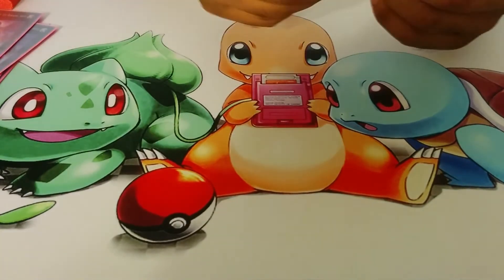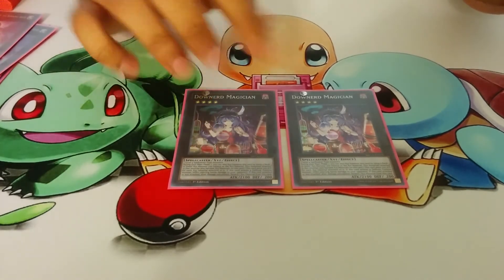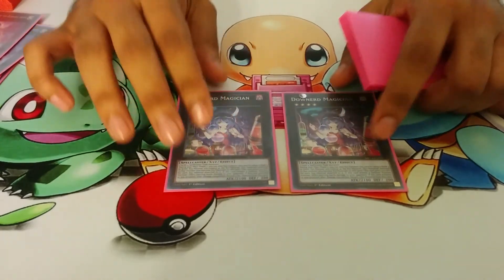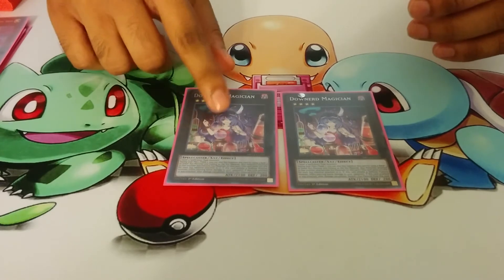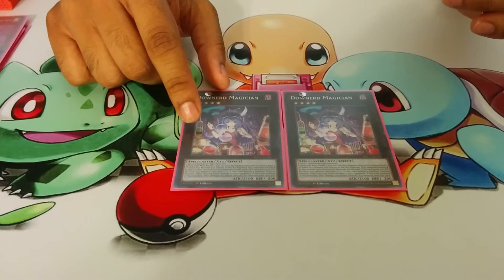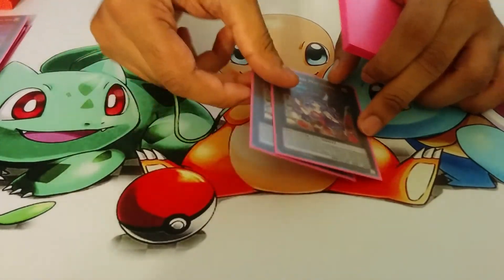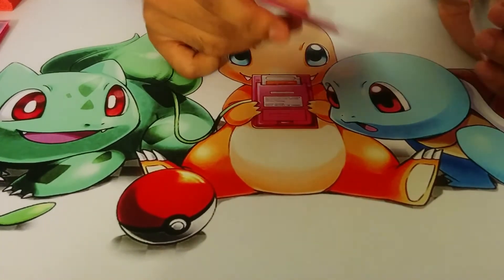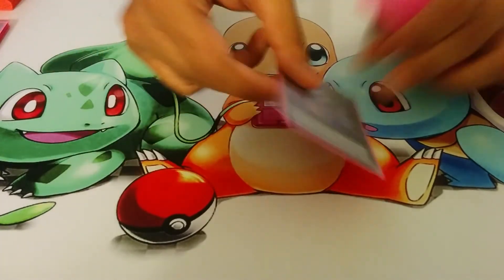Next you have two Downerd Magician. I've seen some people run three, but I've never gone to the third Downerd, so I cut it to two and have space for other rank 3 monsters. She's really powerful in this deck because when Dante doesn't have materials, you can put her on the field — she pierces and she detaches when she attacks, so if she has Burning Abyss monsters attached, they gain their effects in the grave. And then Double Acid Golem for when you side in Skill Drain — if you need a big beater on the board, you have him.